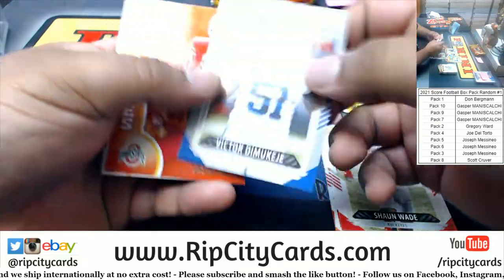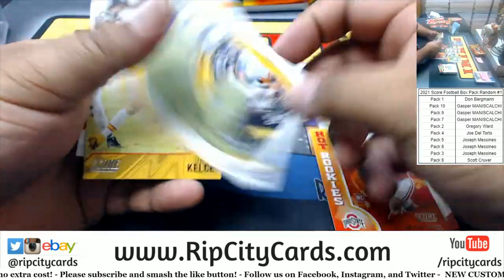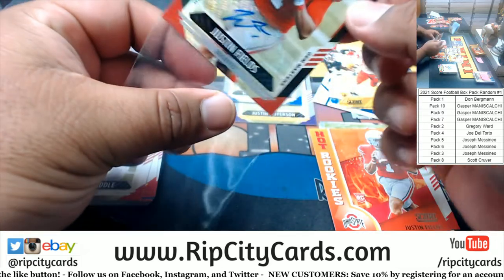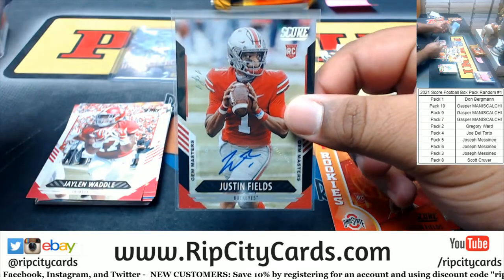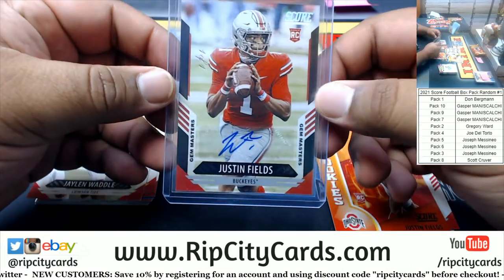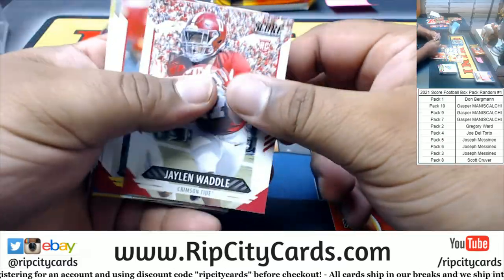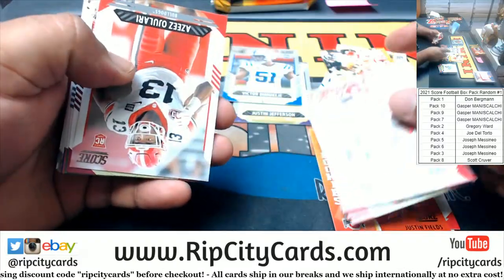Victor Mukasey rookie scorecard, celebration, hands team. Wow — a one-of-one? What a pack. Back-to-back bangers. A one-of-one Justin Fields Buckeyes mojo! He also has one for when he was a Bulldog, so JMess got one of two of those. Wow. Well, some people just have all the luck.